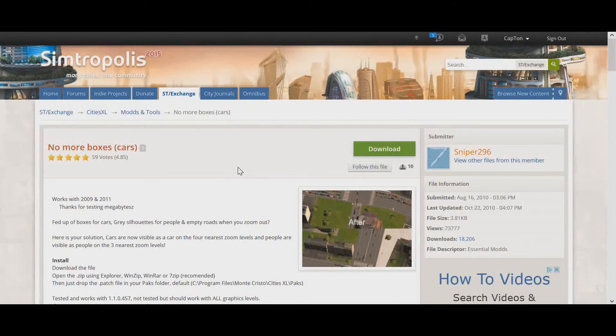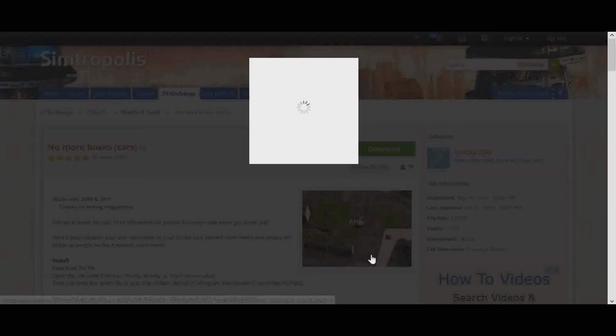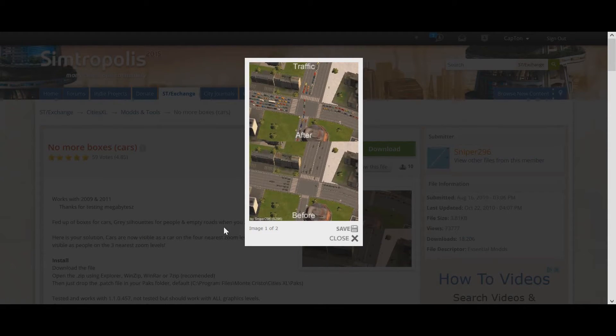The mod I've chosen for today's demonstration on Simetropolis is the No More Boxes Cars mod. As you can see in this screenshot, there are brown boxes if you zoom out too far within the game — the cars turn into brown boxes and it just looks really ugly. Well, with this mod, it turns those brown boxes back into regular cars and trucks. Very great mod, and I'm going to show you how to install it.